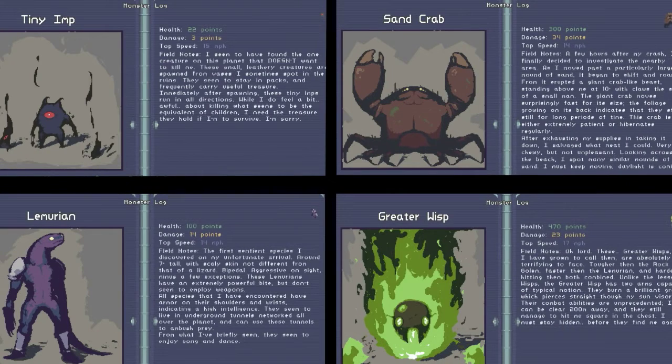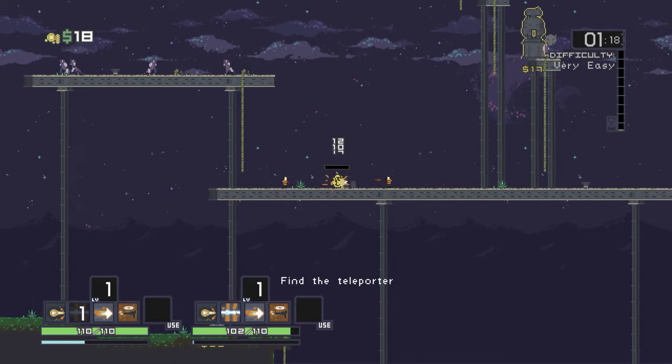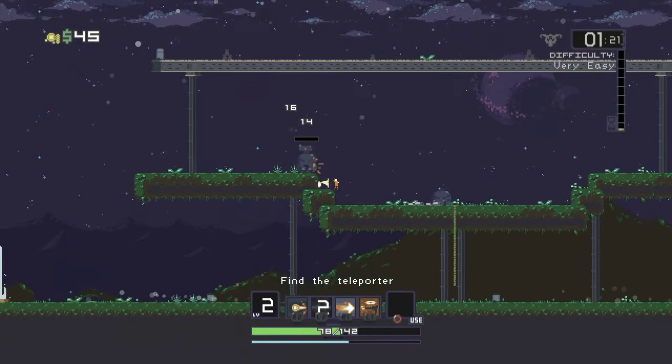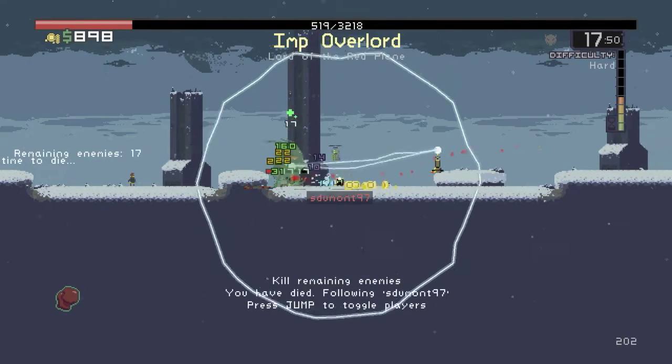During your search, you will encounter a variety of monsters that will do everything they can to take your precious life away. Your chances of survival increase as you kill off enemies. The more enemies you kill, the more money and experience you gain. This allows your character to purchase items that can either strengthen your offense or defense while clearing the stage.